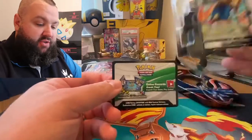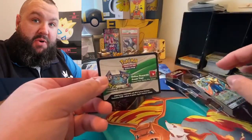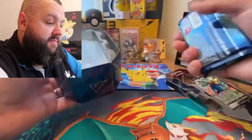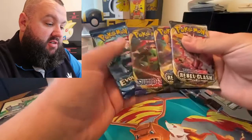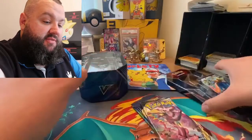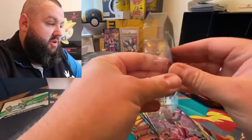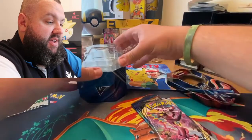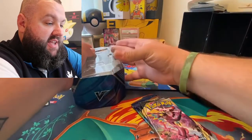If you want the code for this promo you will have to look at my Instagram page - it will be there. If you haven't already got on there, go for it. Two Rebel Clash, Sword and Shield, and an Evolutions - that's the promo you get. I'm going to pop that out and put that with the Zamasenta one there because they may well be a prize in the future.